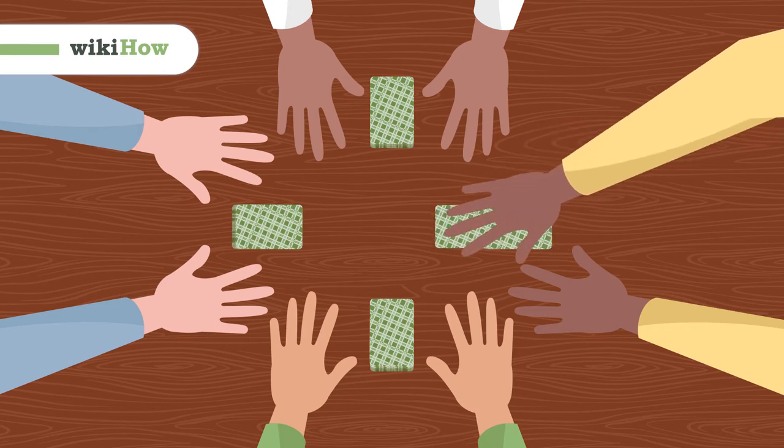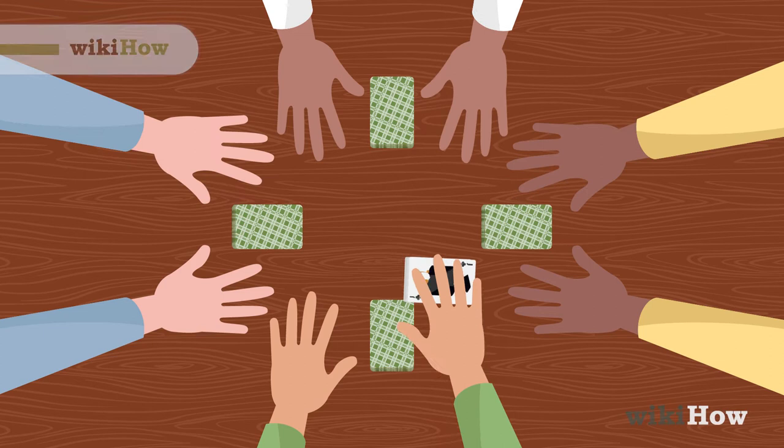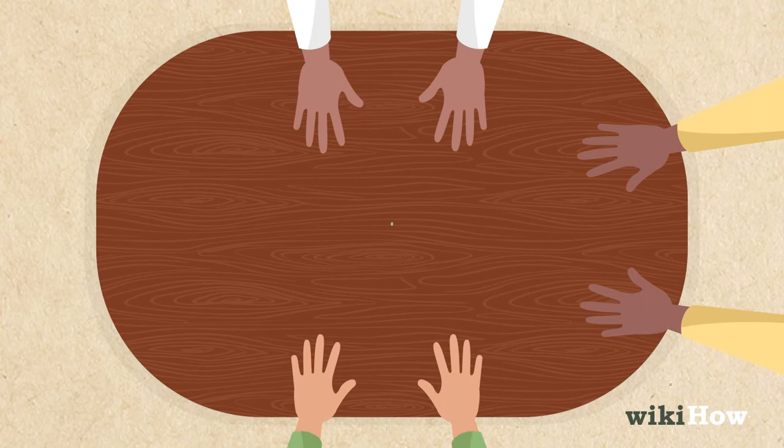Slapjack is a fun two or more player card game, where players try to win all the cards by slapping jacks as they're played. To start the game, deal out all the cards face down to each player, one at a time, so everyone has a stack in front of them.